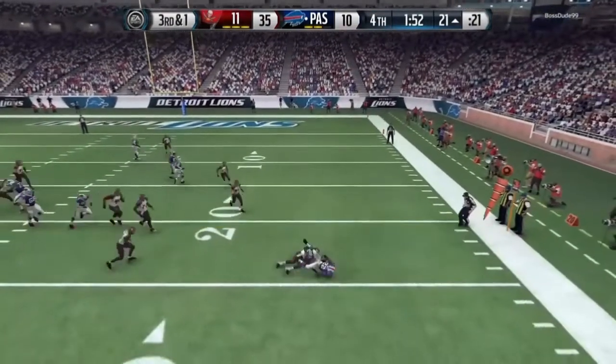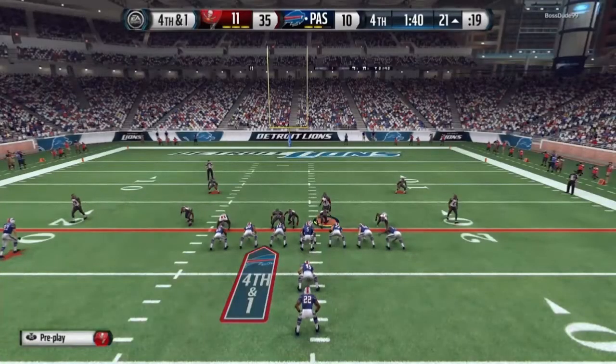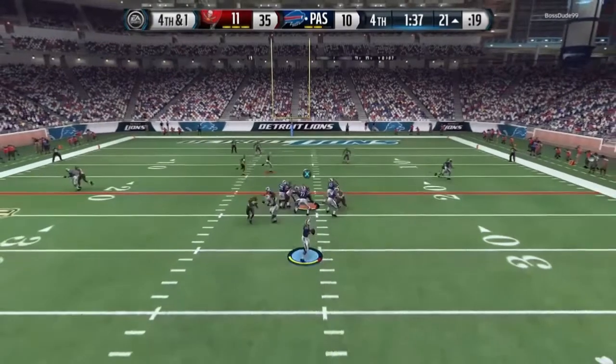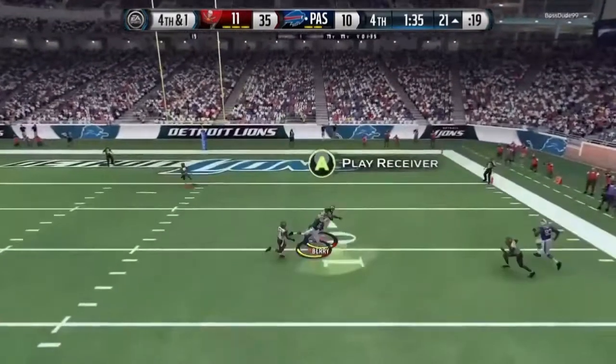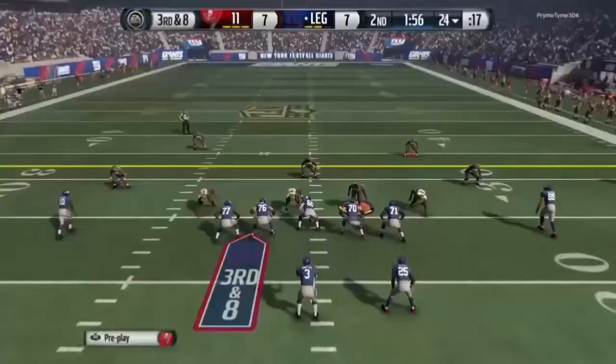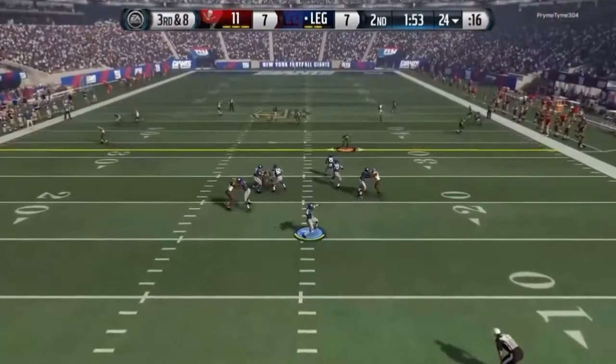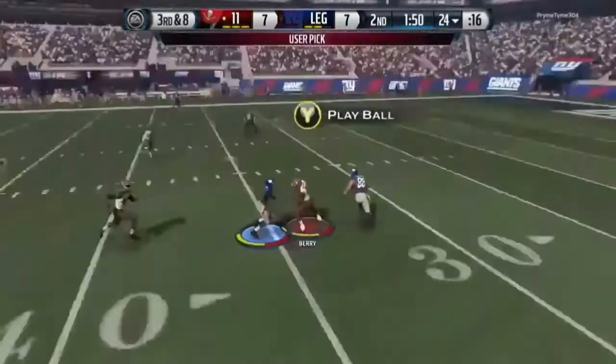In the pass game, he has an 81 zone, which isn't ideal for a 94 overall safety, but honestly you couldn't tell. He has a couple of awesome animations he frequently uses — his one-arm diving swat where he just knocks the ball clean out is particularly impressive.